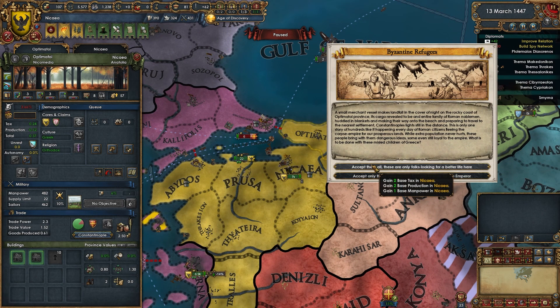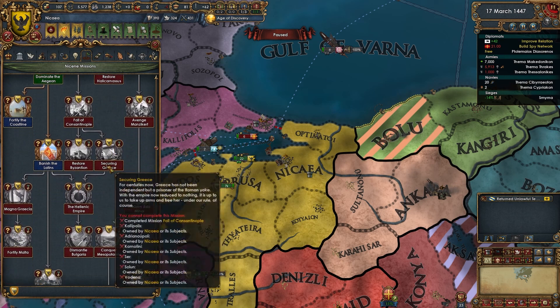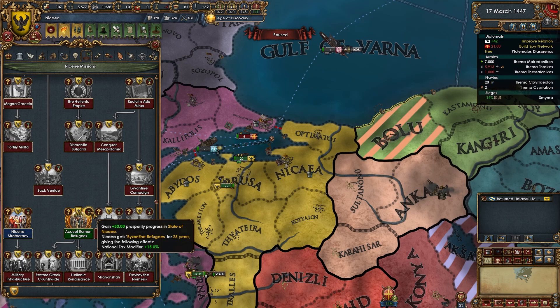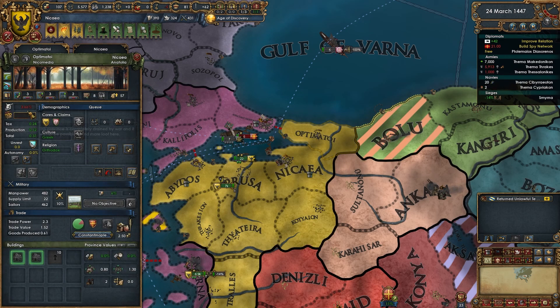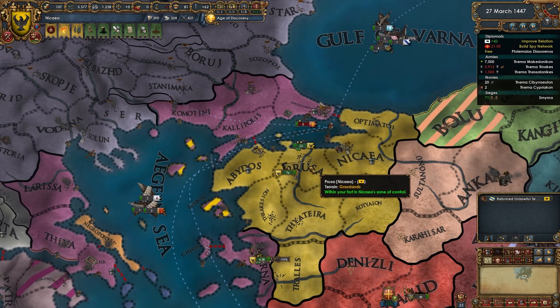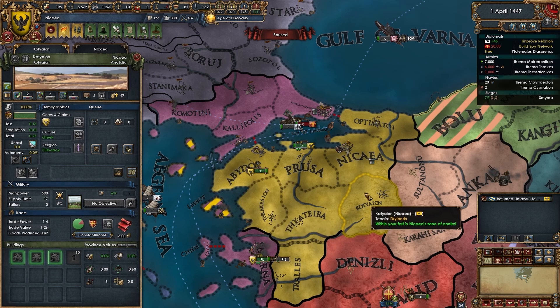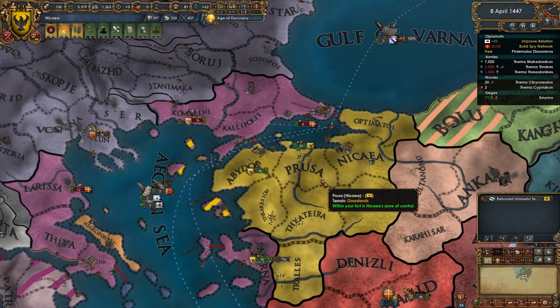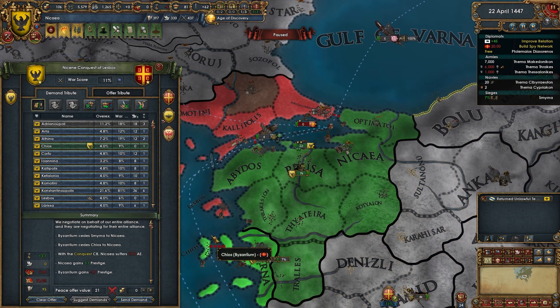Luckily all our coastal provinces have a fort. We got a Byzantine Refugees event — I'll take the base mana there, which will allow us to click the Prosperity in the State of Nicaea mission. I'm going to wait until the devastation is gone in that province and scorch this province here as well.